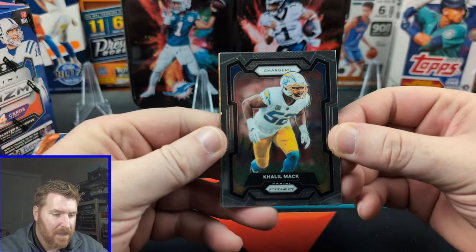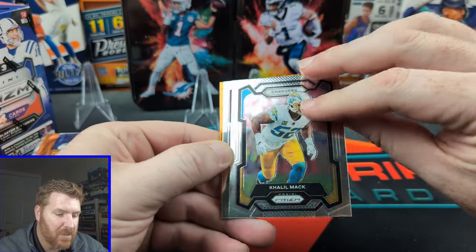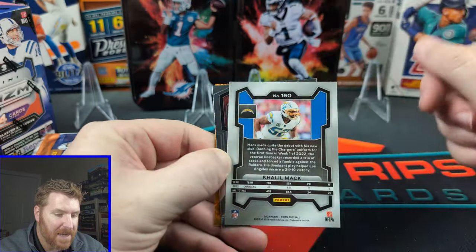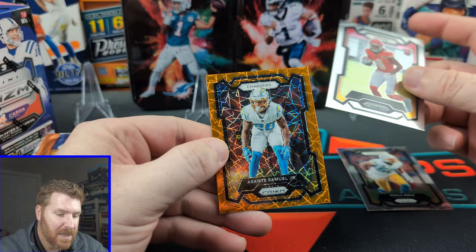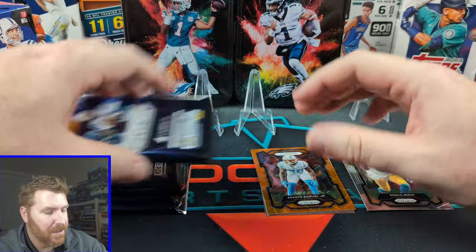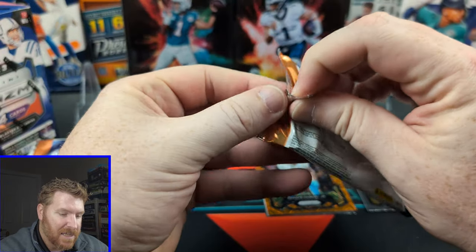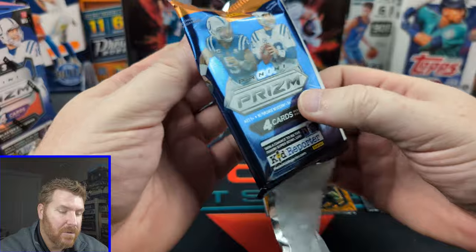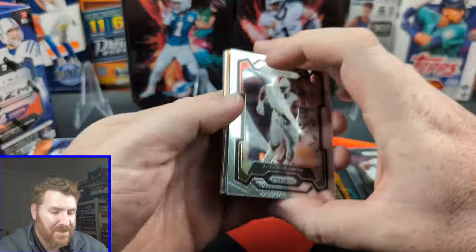Here is — if you haven't seen it yet — this is the new Prism. Looks pretty good. Here's Khalil Mack. Not bad. Little Rasheed Rice and Asante Samuel Jr., Orange Laser. Three cards in that pack. This card feels a little thicker. But it also has a Kid Reporter in it — in my face.